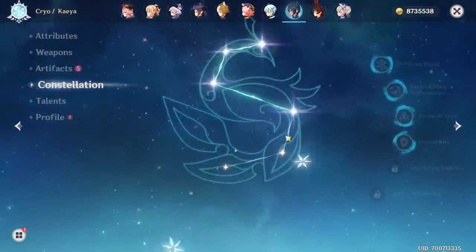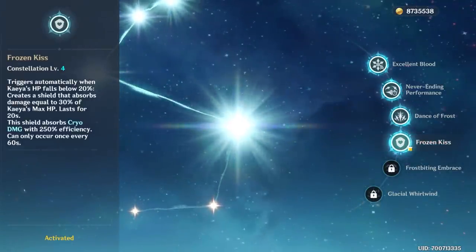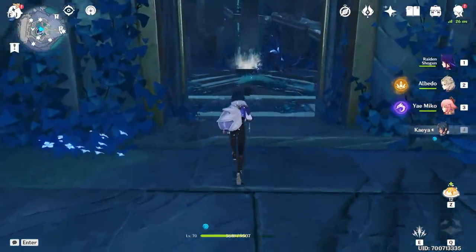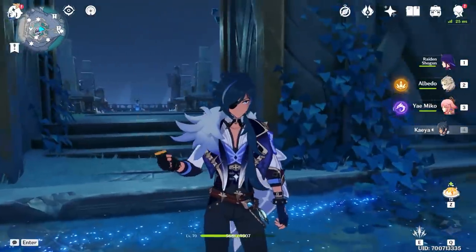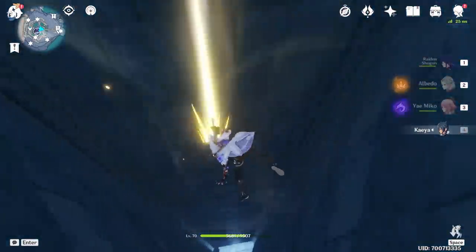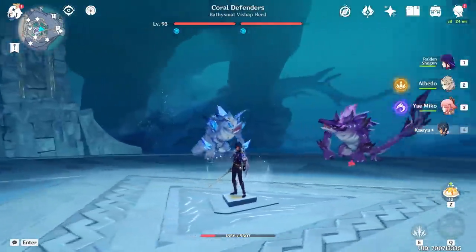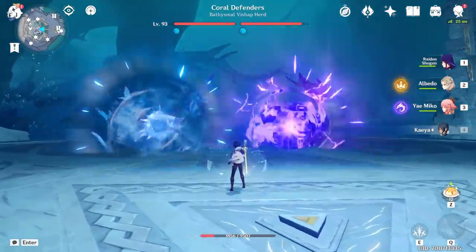Now Kaeya — I definitely like him. Regarding his constellations, I have the fourth one unlocked and I can quickly show you how it works. Kaeya is definitely one of the better characters I've been using for a long time. The way his shield works is that when he goes down to 20% HP, it will basically activate. So I'll just do a plunge attack here to see how the shield works. There we go — here's the shield. It actually looks pretty cool in my opinion.